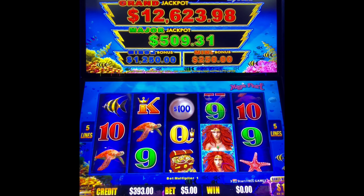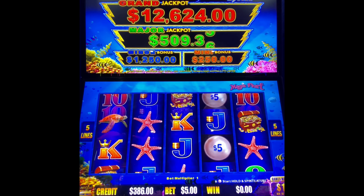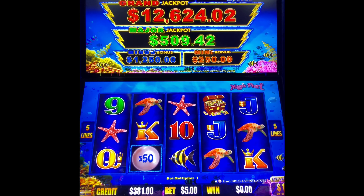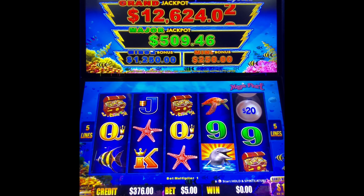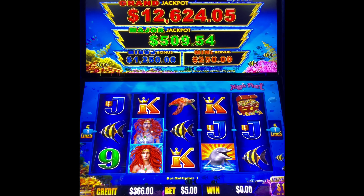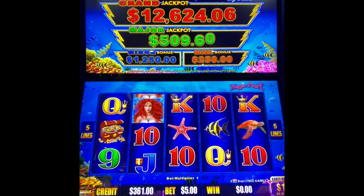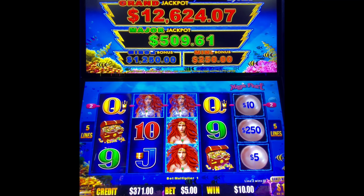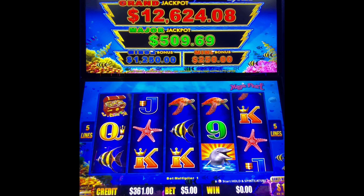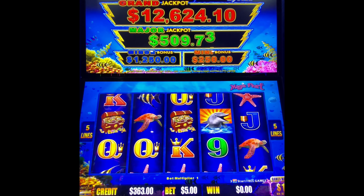We'll do a few more spins here just so you can get an idea of what this looks like. We need six of those. So we have four there. One more Dolphins — yeah, it goes right there too. That's where our Wild is going to play. Wild's for 10 bucks. Come on, one more Dolphins.